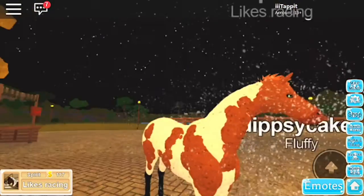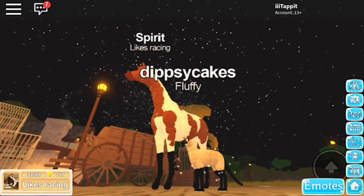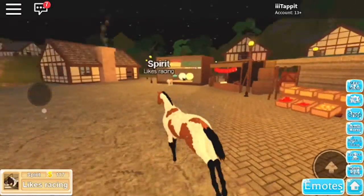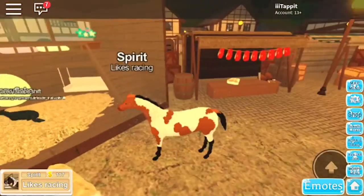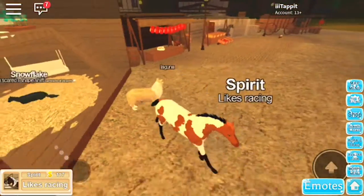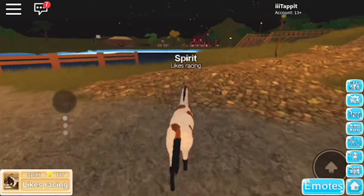I'm standing next to what looks like a Chinese cat — this is a cat, I forgot the name. Here's a little area for chickens, lambs, goats, and other animals like cats and dogs.